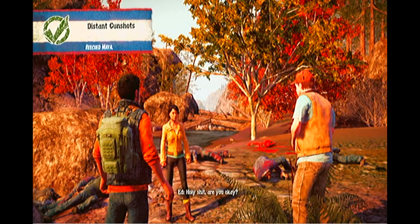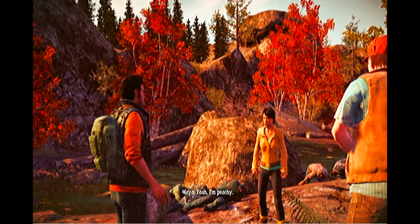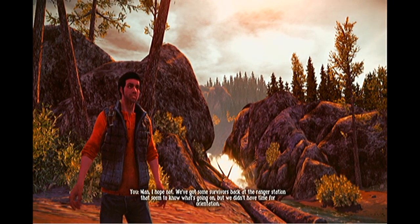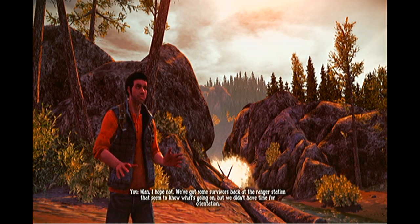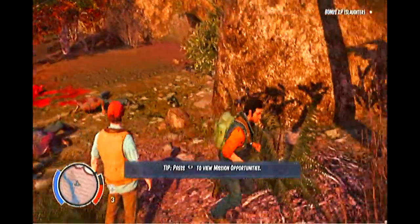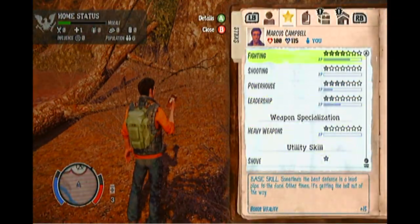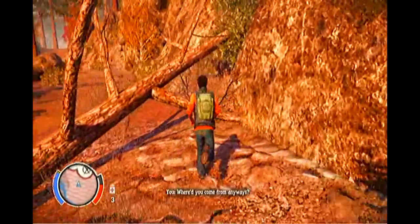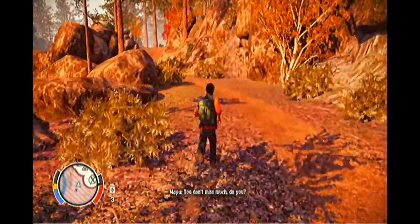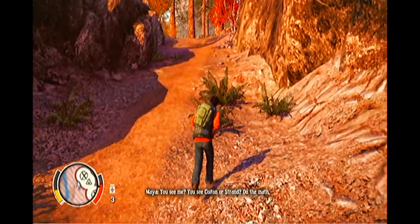We've just rescued Maya. Maya is also a controllable survivor. We can now switch to Maya, but we're not going to do that just yet — we want to run as much as possible with Marcus because the cardio ability levels up when you run, and Marcus is going to be our main survivor. Maya was in the army — I'll teach you about Maya's skills in just a moment.